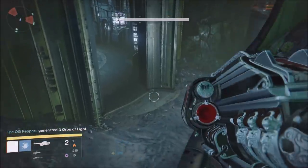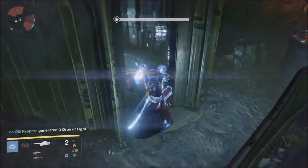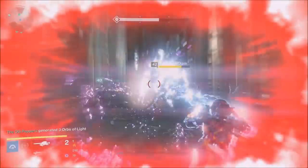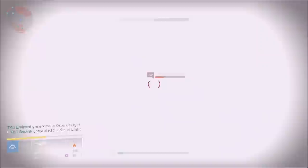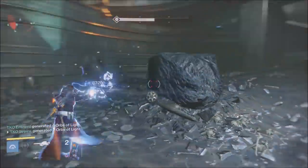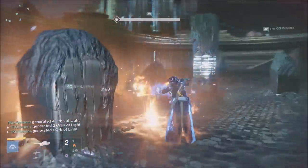All that needs to happen is the Death Singer needs to die by the sword bearer's sword. Anybody on the team can pick it up — as soon as you pick it up, get back to the Death Singer and all you have to do is slam her and she'll die. It's very important to have the Death Singer very low in health beforehand.